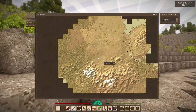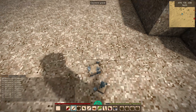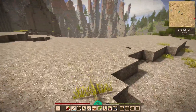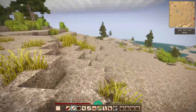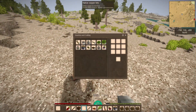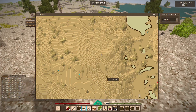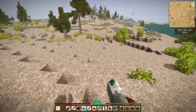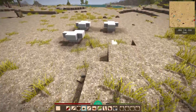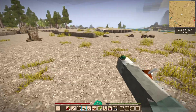Found more lead deposits — definitely remembering that location. Lead is important for making glass panels when we build our house. And look at all those copper bits — 25 gathered so far! This desert is really fruitful. Also some fancy ruins nearby with ancient stairs we could use for house decorations.